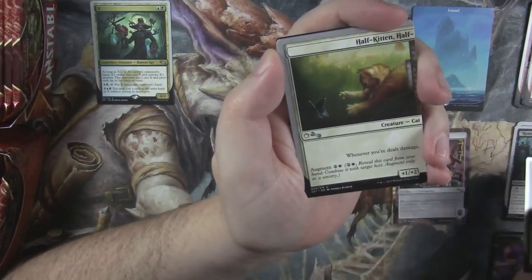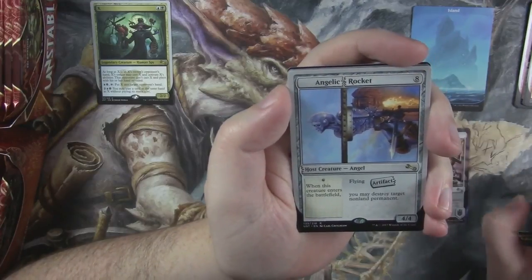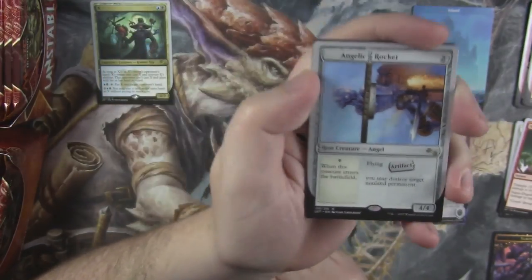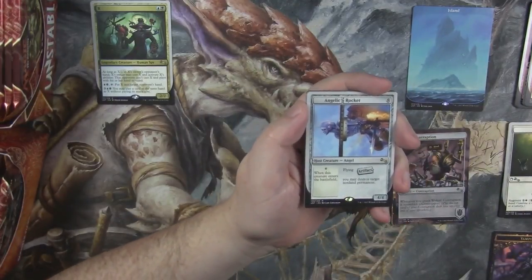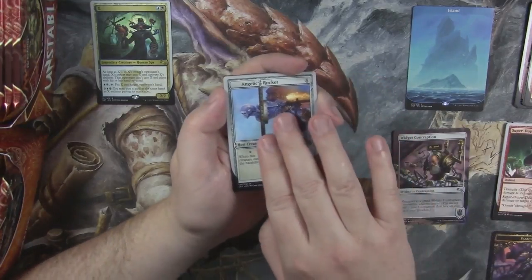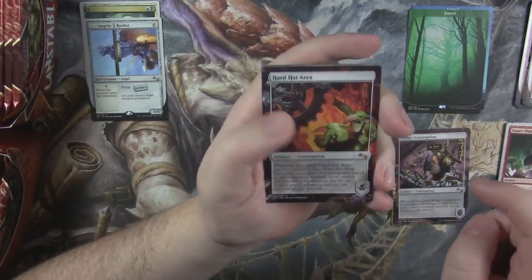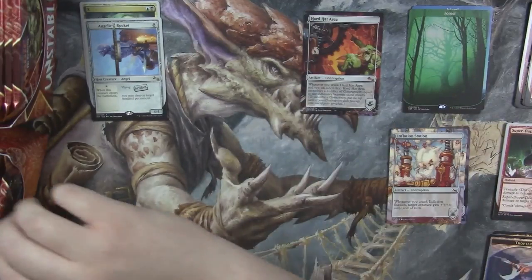We got another Shelephant, a Half Kitten Half, Super Duper Death Ray, and an Angelic Rocket. This one's a crazy card for a host — 8 mana, 4/4. When it comes to the battlefield you may destroy a target non-land permanent. And then if you put Half Kitten Half Rocket on it, it's whenever you're dealt damage, you get to destroy a non-land permanent, which is pretty crazy. And then a full art forest. And we got a mythic Hard Hat Area — a mythic contraption — and a foil full art Thopter token.